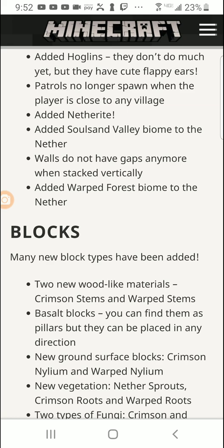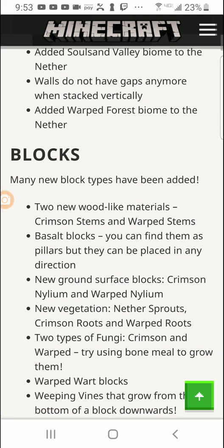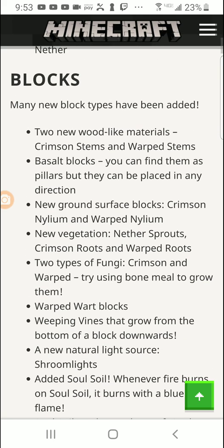They added the soul sand valley biome to the nether — another biome. Walls do not have gaps anymore when stacked vertically. Finally! Minecraft is finally fixing that. Basically the walls will be straight without a bunch of gaps in the spaces between them. That's a great fix.